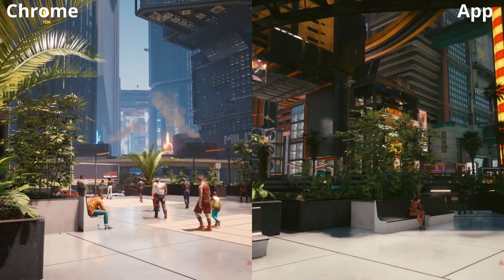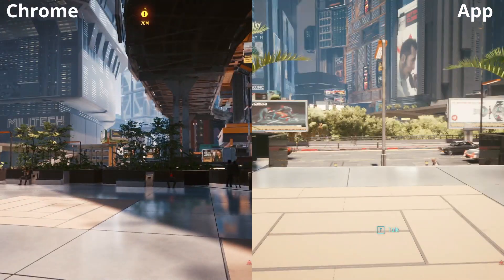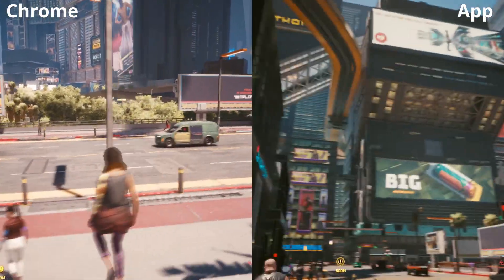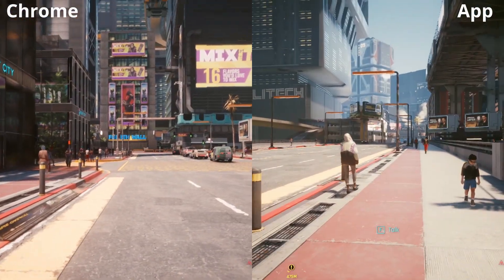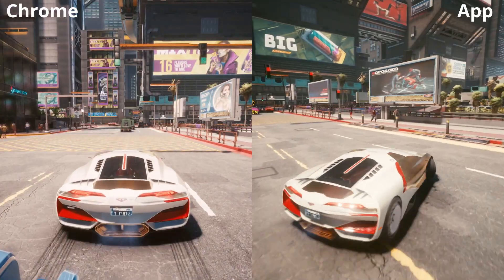Side by side as we're just looking around we don't see a lot of difference — a little bit of pixelation and cracks on the floor there on the Chrome version, but generally the colours actually seem to be a bit better on the Chrome version for some reason. It is looking extremely good and I think I actually prefer the colours on the Chrome version.